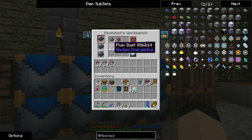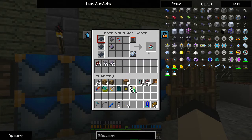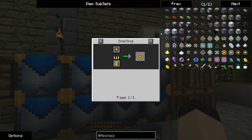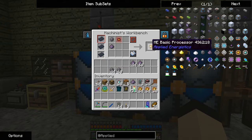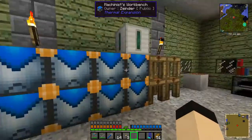If we take the redstone diamond chipsets and combine them with Fluix Dust in silicon, we'll make ME Advanced Processors. If you make it the other way, you have to make these first and then smelt them to get it. I didn't feel like going through that process — I want to be able to instantly craft as many as possible right now. As you can see, I don't quite have all of the processors I need at the moment.